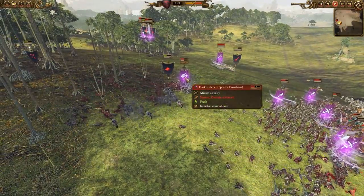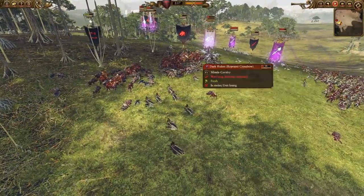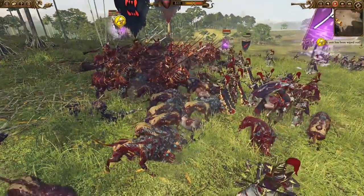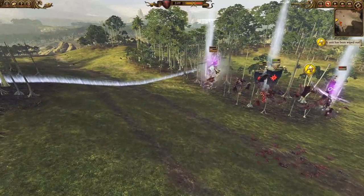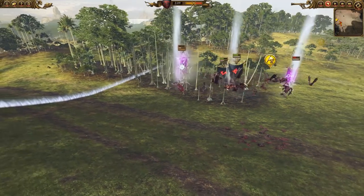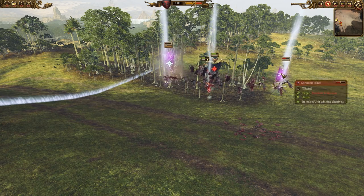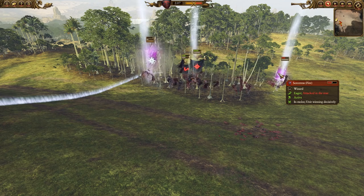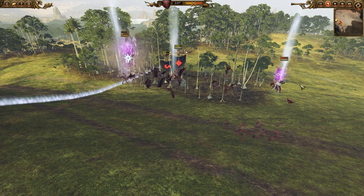Blood Knights are still in hot pursuit, chasing down the Dark Riders. He turns around to fight, pinning my guys in place while the Halberds get in — they pick a few free kills off my Blood Knights. In the back, this is the big deciding factor. We're able to catch the Dreadlord. The Felbats are just helping me so much with this engagement.